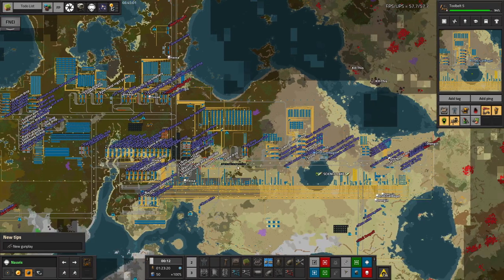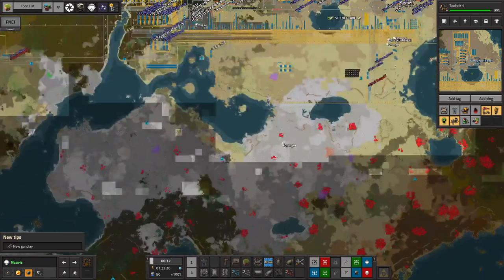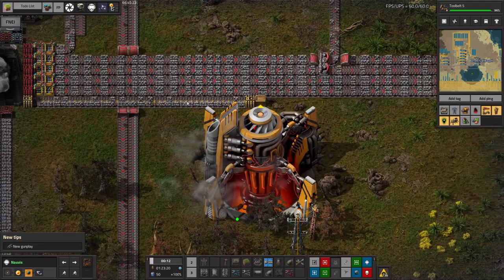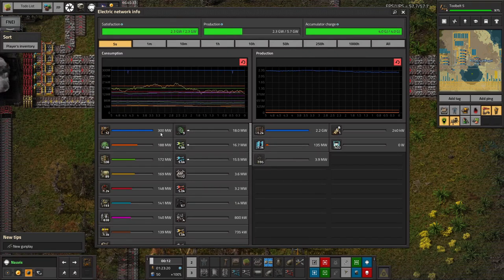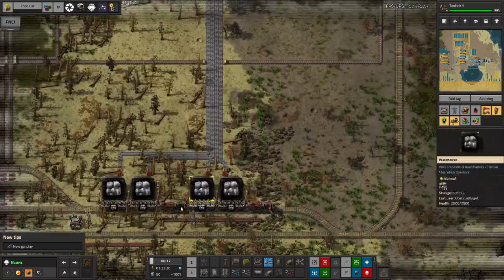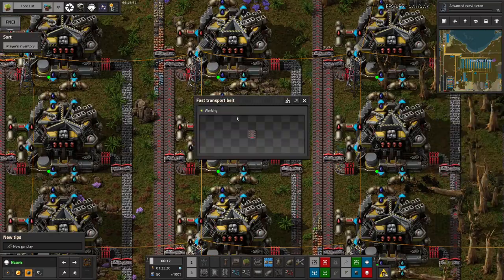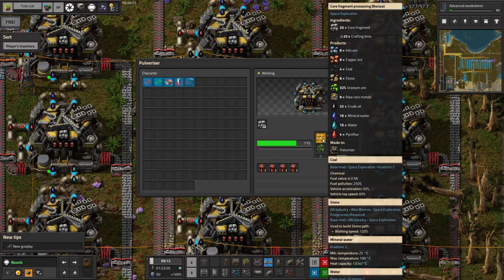One of the big things you get in Space Exploration is core mining. These are drills that you put in very specific places — you have to find these core seams that look like this. You come along, drop in a core miner on one, and they'll produce a slow dribble of core fragments. The more drills you put in, the slower they come out per drill, but the more you get overall. We've got 12 of them — using about 15% of the power generated by the base — and that's dribbling out 4.3 core fragments per second. They're passing into this warehouse over here, with others being brought in by train from other drills and unloaded here. They're then being passed off to be pulverised: for every 20 core fragments you pulverise you get 8 iron, 8 copper, 4 coal, 8 stone, a chance of some uranium, 8 rare metals, crude oil, mineral water, water, and pyroflux.